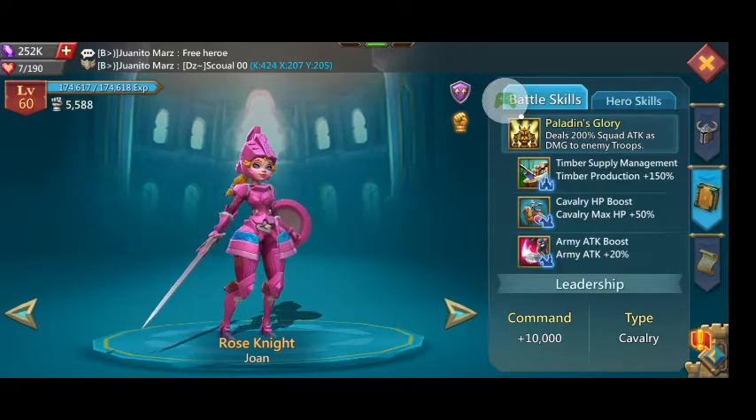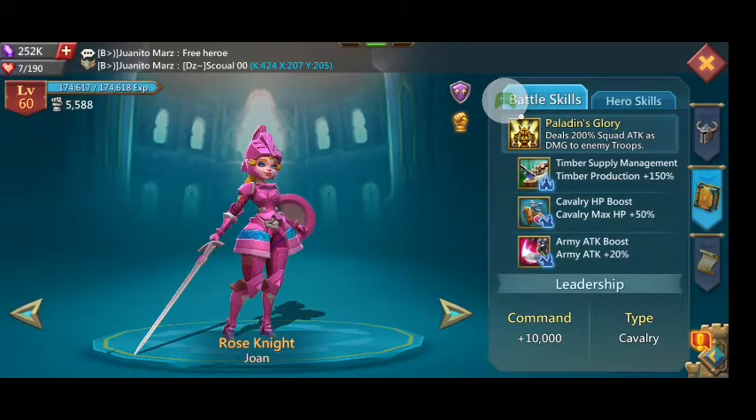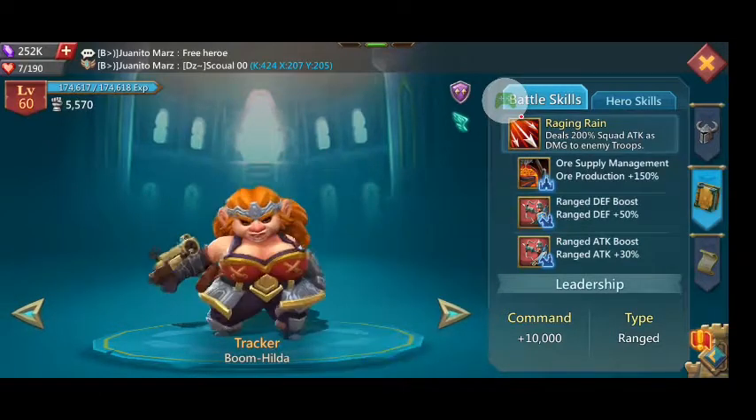Look at Rose Knight — this is why she's such a powerhouse. She's awesome. She's giving you a cavalry boost and an army attack boost, so it's an HP boost for your cavalry and a full army boost. That's what makes her so versatile — you can use her with just about any lineup.